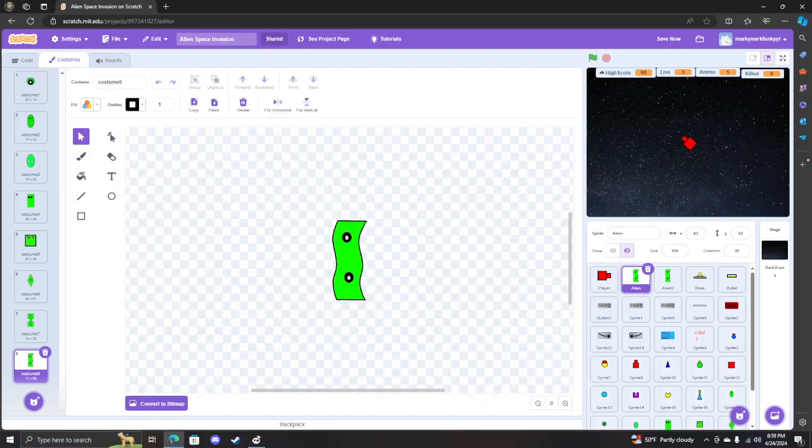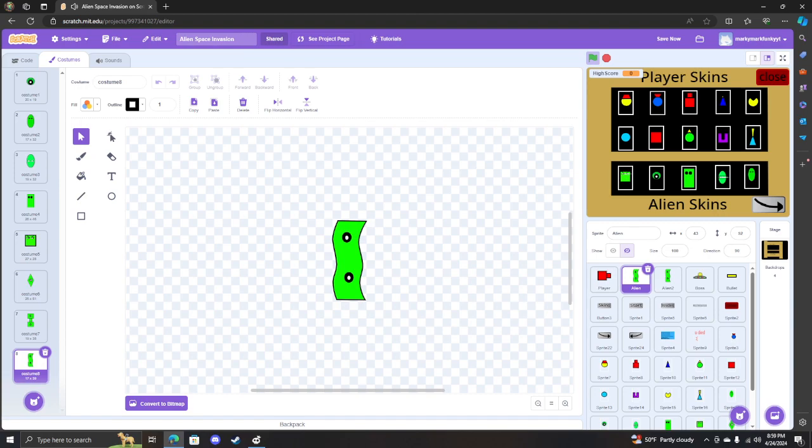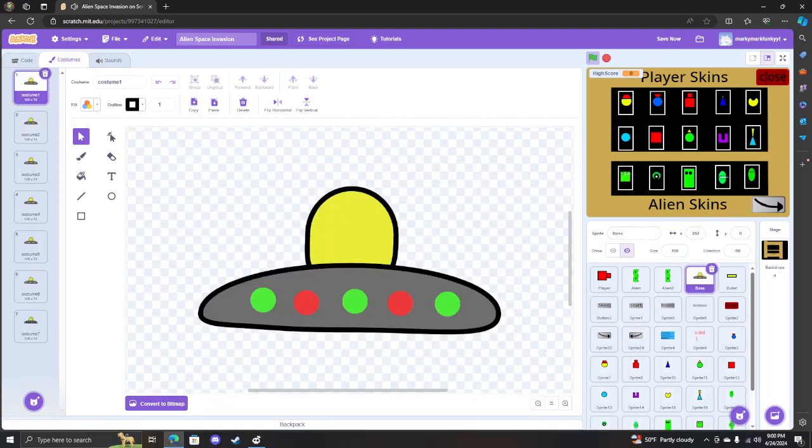Today I'm showing you a little sneak peek at the update I'm making on my game. I'm making another section and I'm adding in a boss. Here are all the animations — it's not really an animation, it's just a little illusion to make it look like it's spinning.